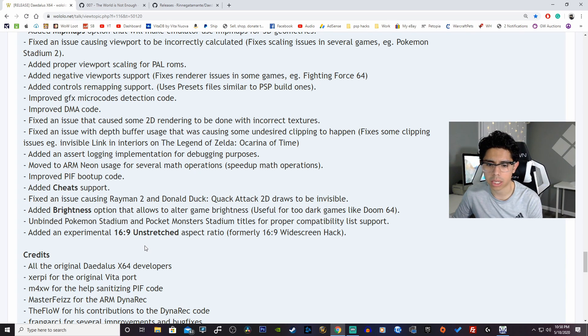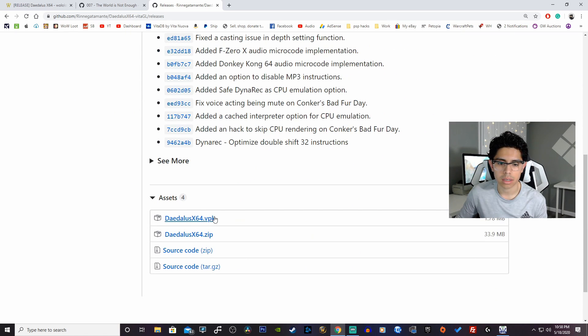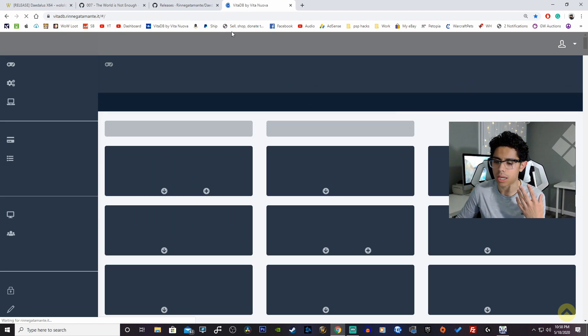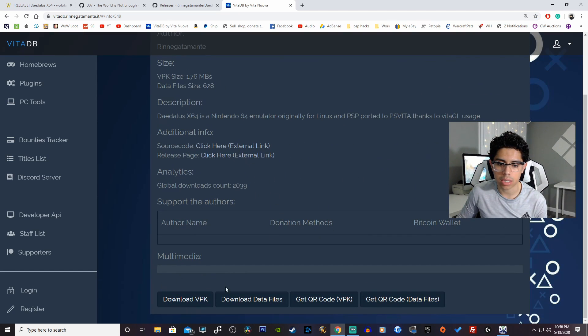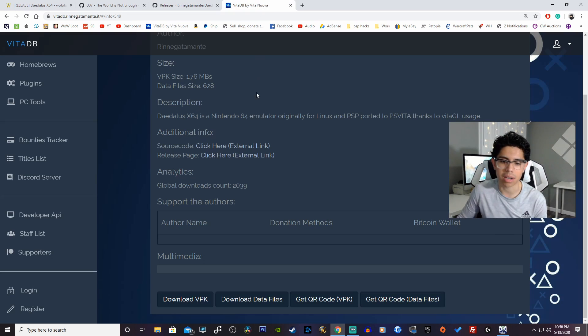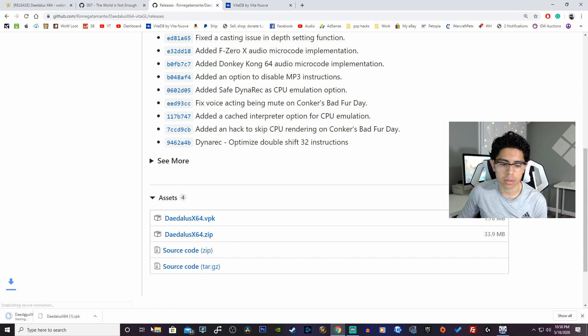Let's move on to actually installing this. I'll have two links in the description — the first is the GitHub link for the VPK. Earlier this morning I was unable to access VitaDB — it was crashing with a blank screen and Homebrew Browser on the PS Vita wasn't working either, but it looks like it's working now. The second link is VitaDB — just hit download VPK. It's 1.78 megabytes. Both links provide the same file so you can use either one.